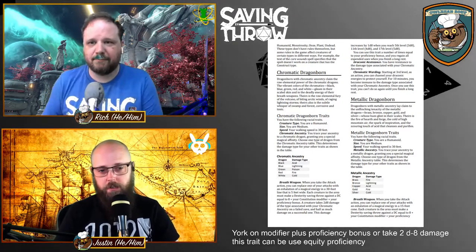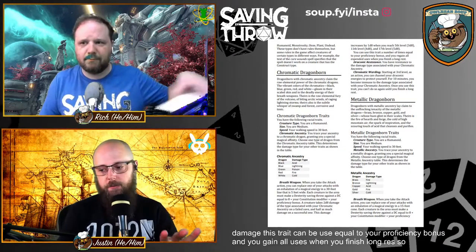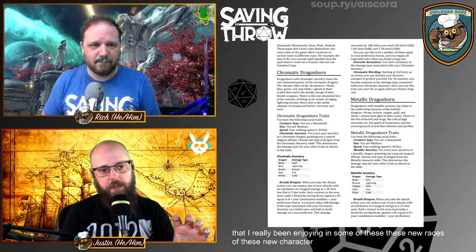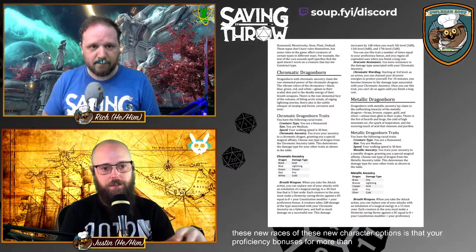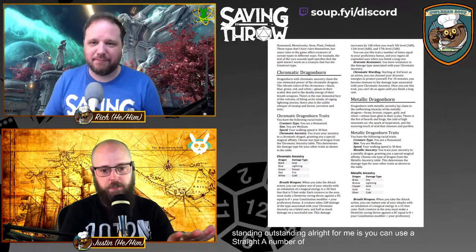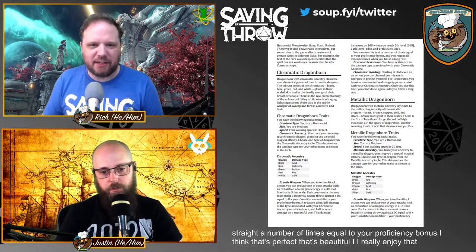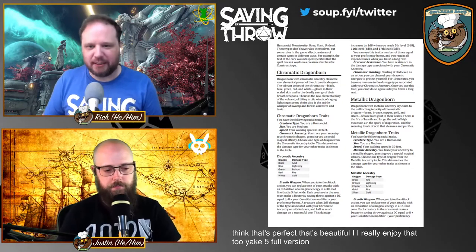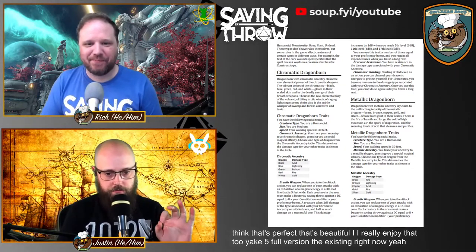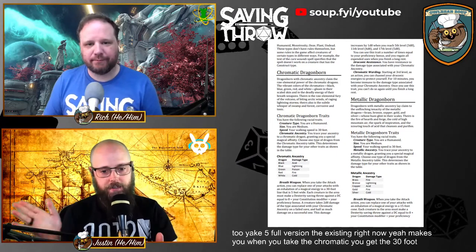You can use this trait a number of times equal to your proficiency bonus, and you regain all uses when you finish a long rest. One thing I've really been enjoying in these new races is that your proficiency bonus is used for more than just your proficiencies. You can use this trait a number of times equal to your proficiency bonus — I think that's perfect. The damage is 2d8, up from 2d6 in the current Player's Handbook version.